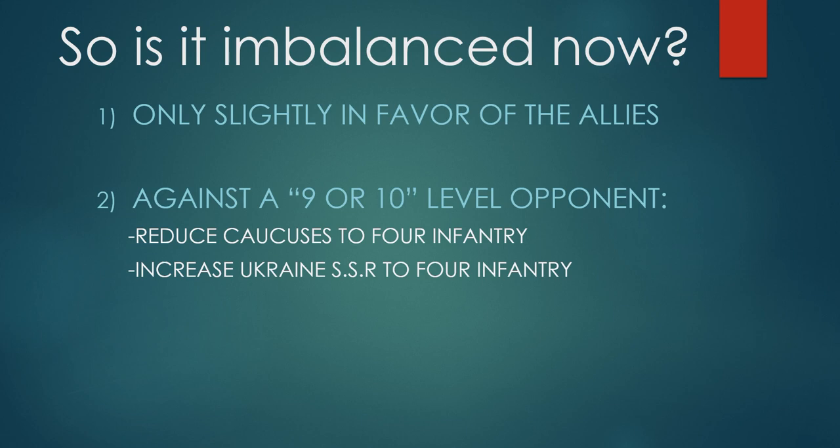If somebody rated themselves 1 through 4 experience on a scale of 1 to 10, I wouldn't ask for any optional rules. For 5, 6, or 7, I'd ask for at least one or two of the optional rules from the back of the manual. For 8, 9, or 10, I'd go for all optional rules, and if they seriously knew their stuff, I'd also flip the chip from Ukraine to Caucasus. In summation, making those three corrections — the two optional rules plus Strict Neutrals from Anniversary — I'd call that Axis and Allies Classic version 1.1. With the Eastern Front troop change, version 1.2.